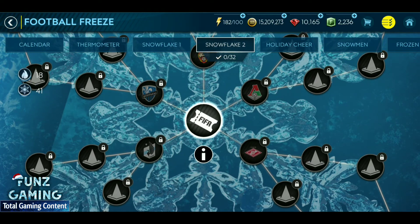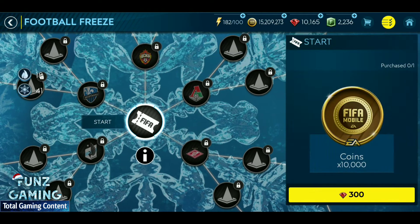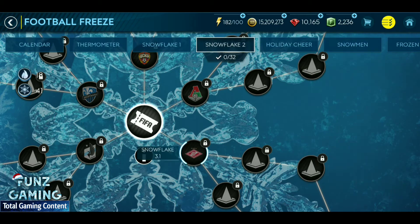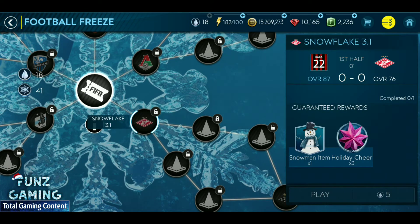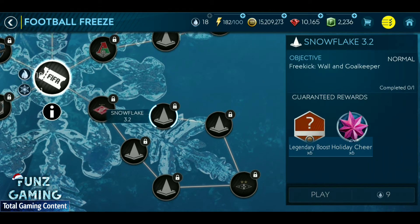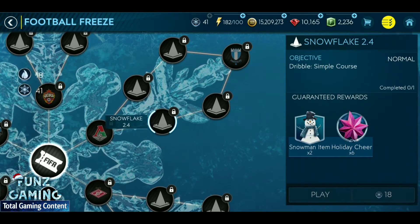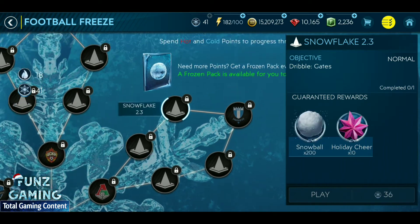The Snowflake 2 chapter is similar to Snowflake 1. In this chapter we have 5 nodes available, same as the Snowflake 1 chapter. All those nodes get unlocked when we purchase the start offer for 300 gems, which gives us 10k coins.